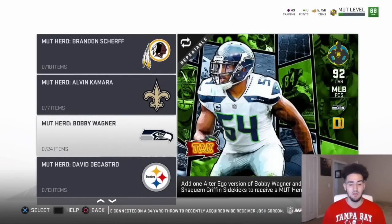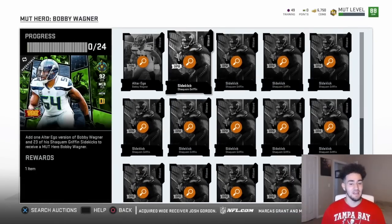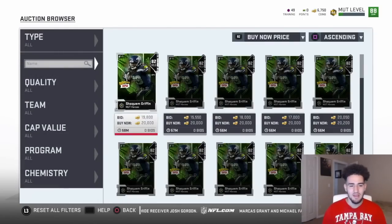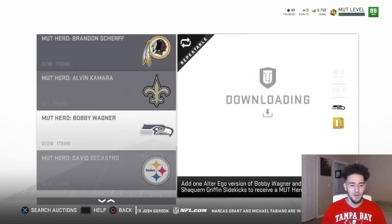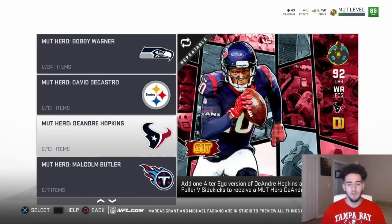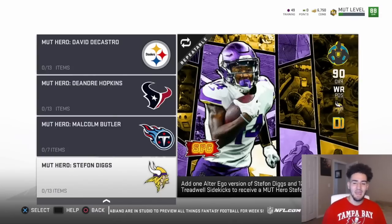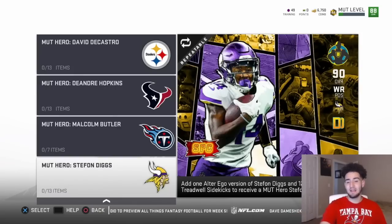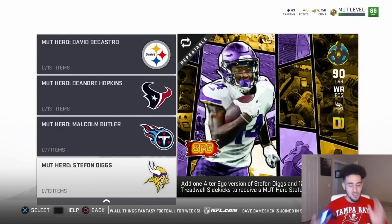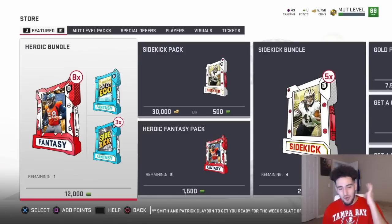David DeCastro, 91 overall pass block. DeAndre Hopkins catching in traffic, 92 overall — this card is going to be a beast, I want it. Malcolm Butler play recognition, 90 overall. And then spec catch, 90 overall. In this pack opening, the thing I want is a hero — I need to pull a full hero. I've seen the animation and they look dope. So we're just going to jump straight into it. I'm going to buy the packs real quick and hopefully we get some luck.